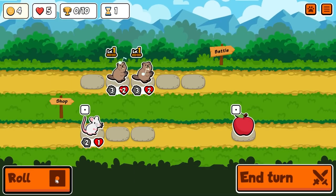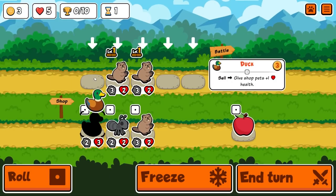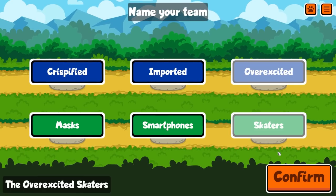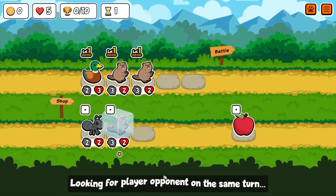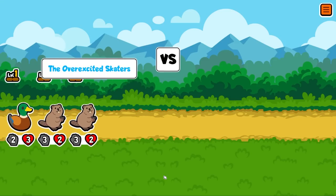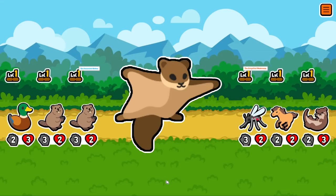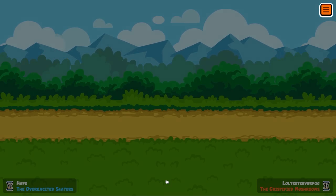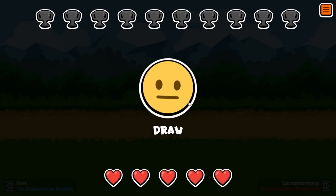Hey guys, it's Haps, and in today's video we are back on the test server, because I wanted to try out the newly revamped Turtle Pack. They've taken some pets out, they've added a couple of pets that we already know, plus three new pets: Mantis Shrimp, Wolverine, and the Flying Squirrel. And it is the latter that we use to turbocharge some crocodiles in this run and have a bit of fun at sniping.